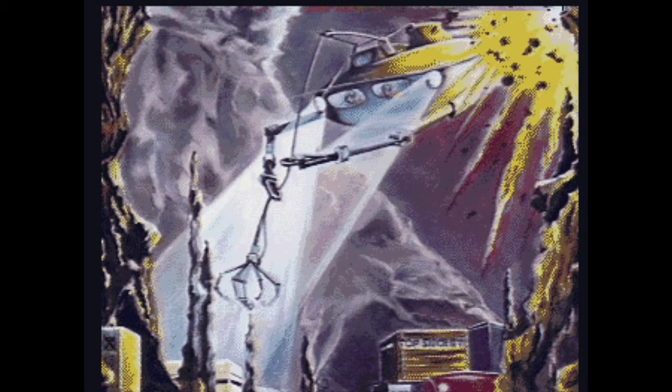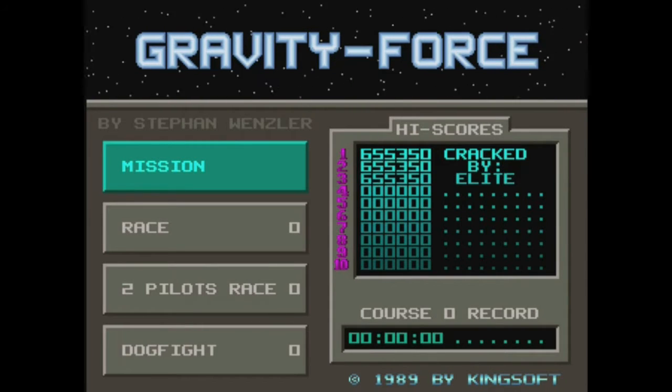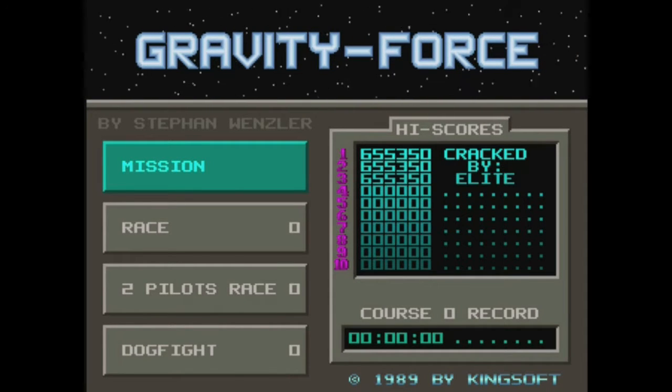Welcome back to another episode of Let's Play Thousand and One Games. I'm your host Gaming Jay, and check out this awesome loading screen. Now we get the barrage — a seizure-inducing technique to keep all the non-serious gamers away. This is an age-old technique to keep people away from the Amiga gaming system.